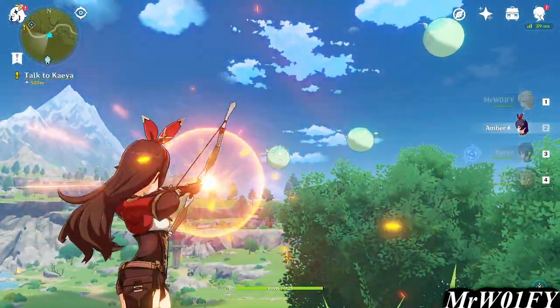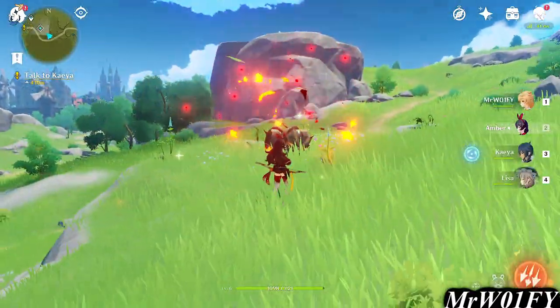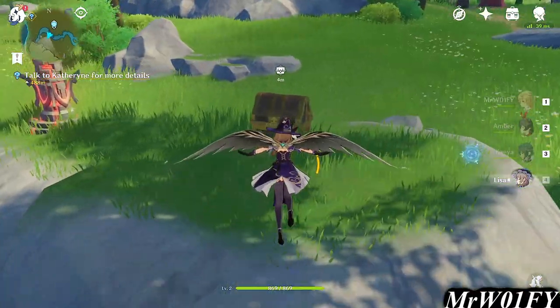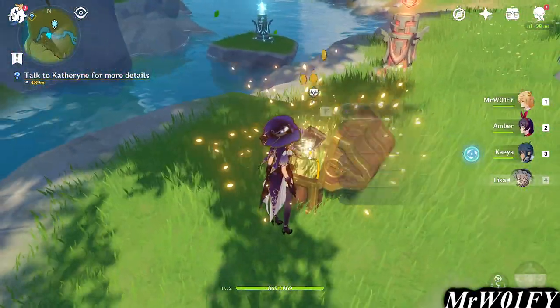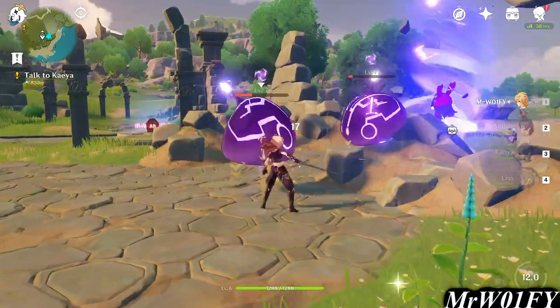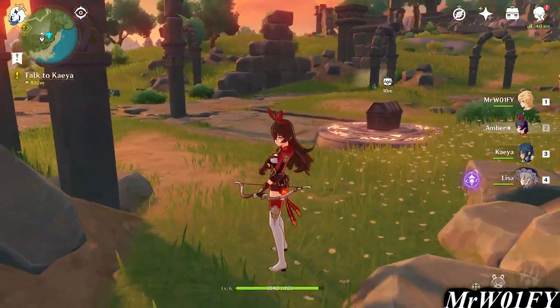Further along your exploratory journey, you are going to come across a sea of mini-puzzles. This can be as simple as a chest covered in thorns or nodes of power that need to be activated with a corresponding element. These are all pretty much self-explanatory over time but are perhaps not as clear initially. Sometimes you'll have to defeat a cluster of enemies, sometimes you'll have to activate a wind current, sometimes you'll have to light certain beacons.